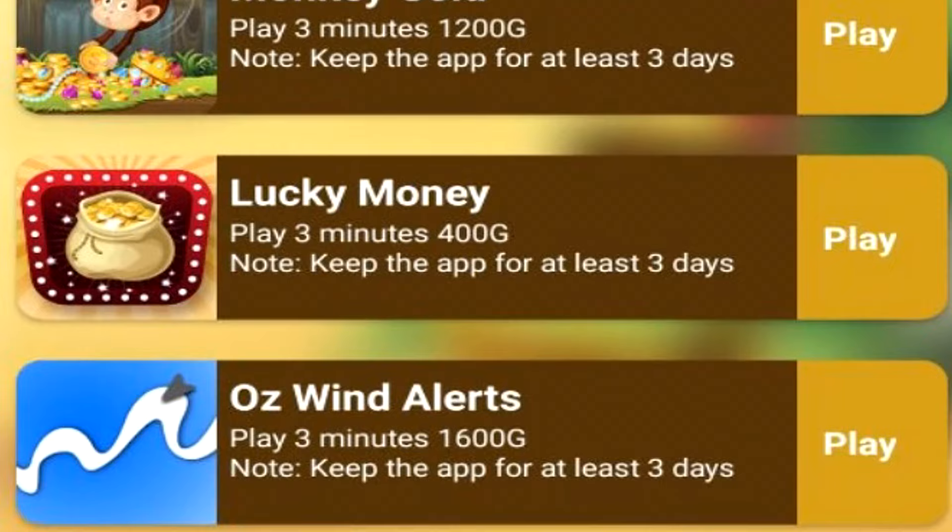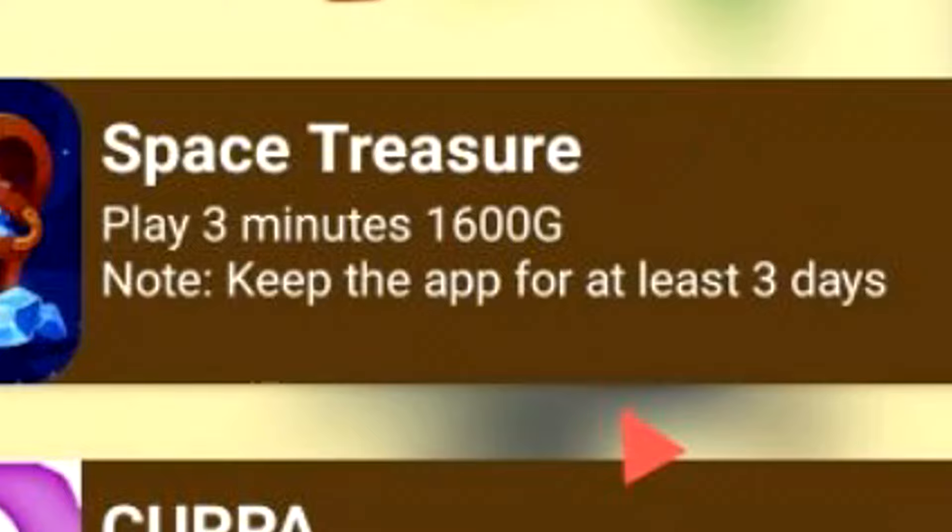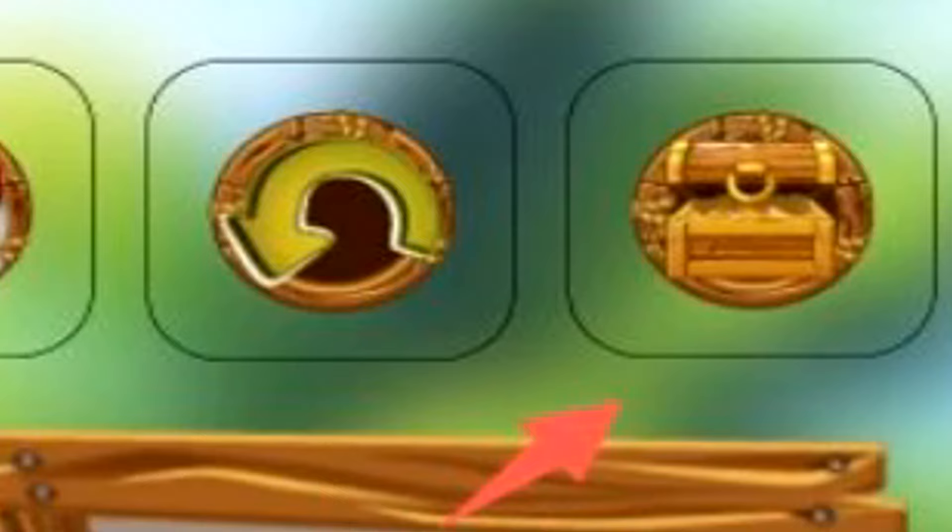We even have a CPX Research area for surveys. And then Pirate Pay has its own little area where it wants us to install their selected applications for gold coins. Here you can see if I play a game called Space Treasure for three minutes and keep the app on my phone for three days, I'll earn 1,600 gold coins. But without understanding how the currency system works, you're not going to know what the offers are actually paying, so let me show you now.